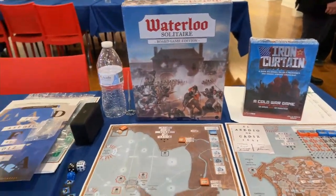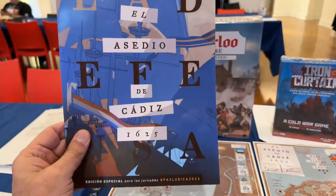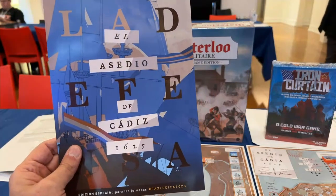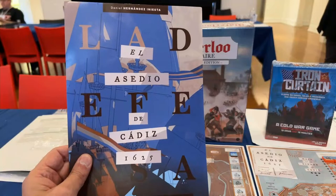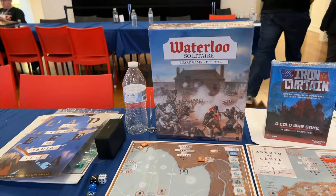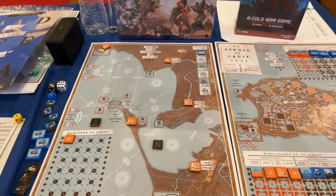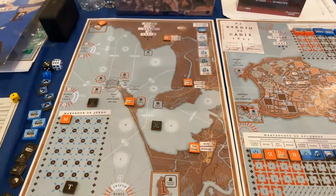But today we're going to be playing this game. This is the Defense, the Assault on Cadiz 1625, game designed by Daniel Hernandez Iniesta. This is a game that was given to all the attendees of Pax Ludica — it's a wargaming convention in Cadiz, Spain, held every year. It was held this time in September 29th.